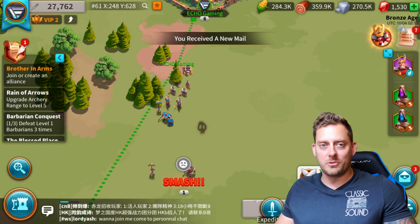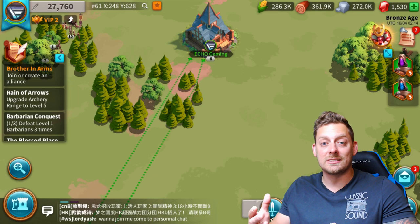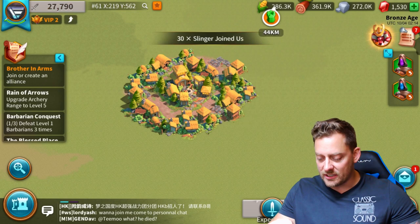That was nothing. I don't even know if I took any damage whatsoever. We're going to claim that reward. Looking at my mail, it looks like we have some type of report — an exploration report. It looks like they found a village. And when you find these, there are rewards waiting for you. Would you look at that — more rewards guys! We're going to claim that reward. It's a welcome slinger — thank you very much. Then we're going to head back to our home base.